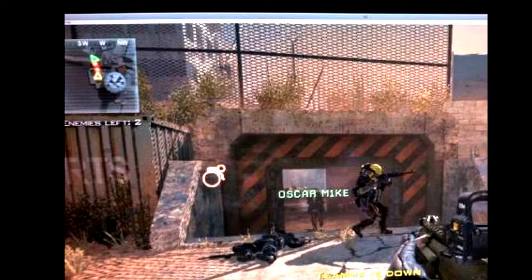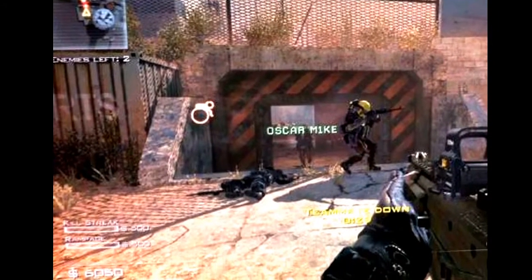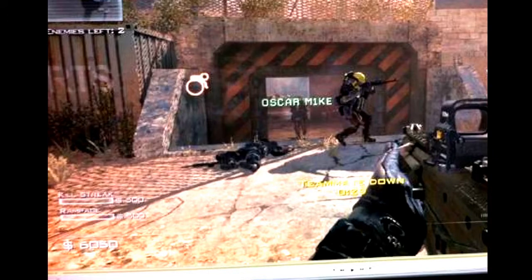One good thing: right underneath the minimap it shows enemies left, so it tells you what you're working with per wave. Moving down a little further, it says kill streaks — I'm guessing they're going to have some type of kill streaks, which brings a new element into the survival mode. Right underneath that there's money, so I'm guessing you buy weapons off the walls, just like in Zombie mode.